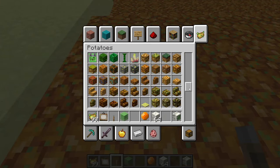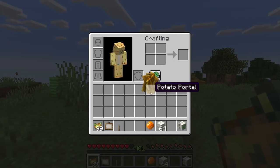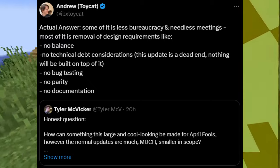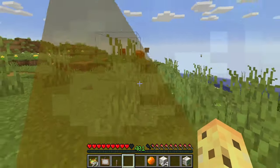This is a company which only adds a couple of dozen features to the major updates each year, yet managed to add over a hundred to a joke snapshot. Why is that possible? Well, it's because they don't have to do any of these things simply put. But despite the lack of polish, some of these are actually really good, and let's jump into the potato dimension to show you my ten favorites.